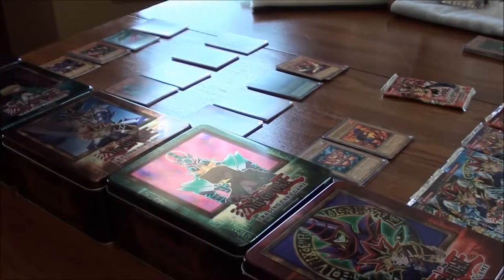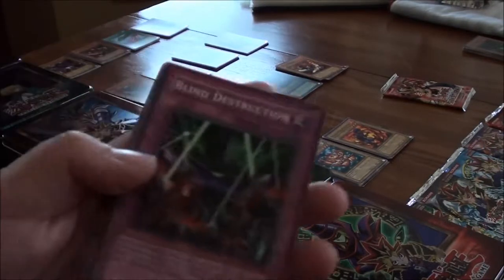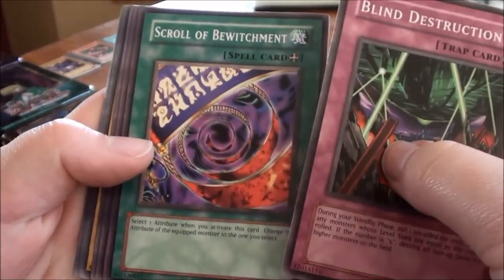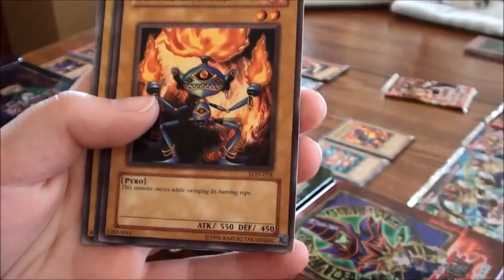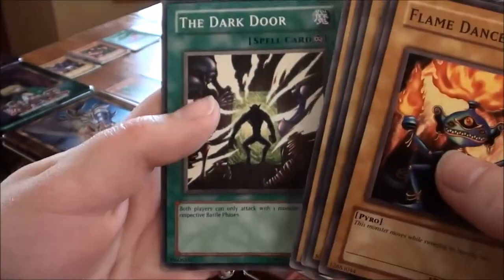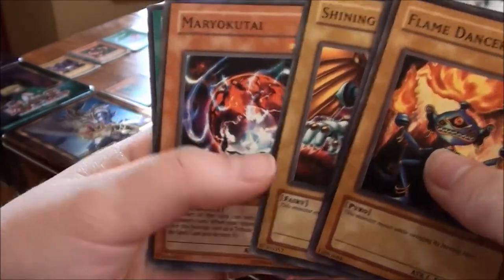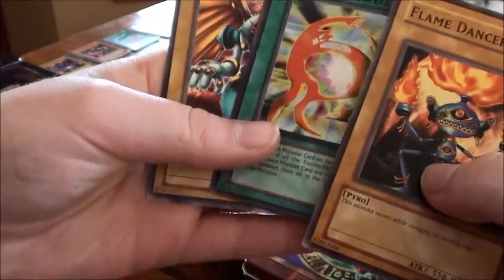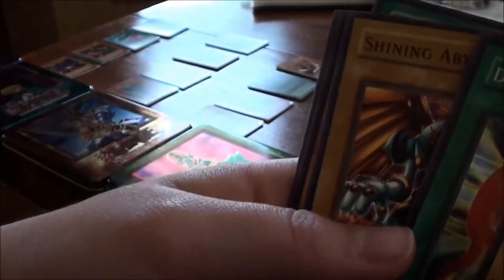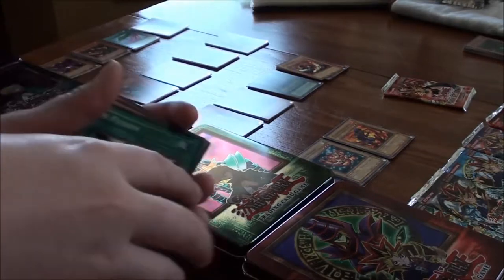We only have one more tin left after all these — but it's the Dark Magician tin. From the Dark Magician tin's Labyrinth of Nightmare: Blind Destruction, Scroll of Bewitchment, The Rock Spirit, Flame Dancer, the Dark Door, the Portrait Secret, Marriacutai, Shining Abyss, and D-Fusion — foil! I saw the green and thought I had a chance at Polymerization. Still, a foil D-Fusion is really nice!